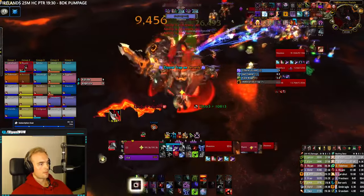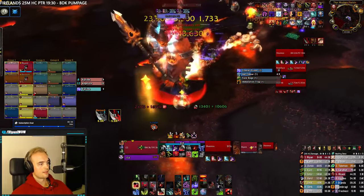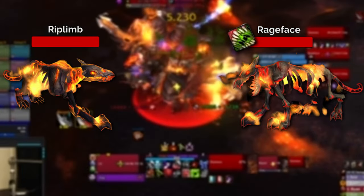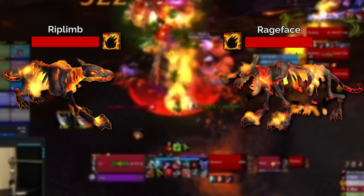This fight is ultimately a control fight, and how you control the interaction between the boss and his dogs will determine how successful you are in killing the boss. On heroic, damage done to the dogs is irrelevant, so do not touch them unless you are assigned to deal with the mechanic we'll talk about later, or if multi-dotting will increase your single target damage on Shannox.